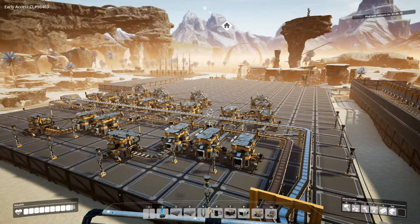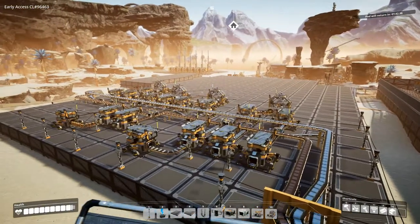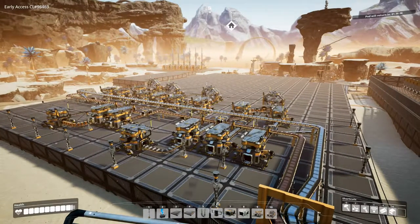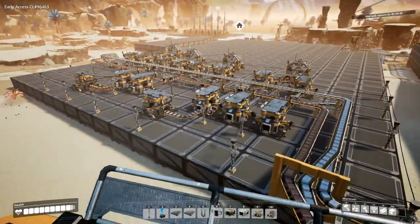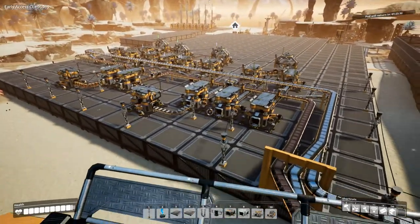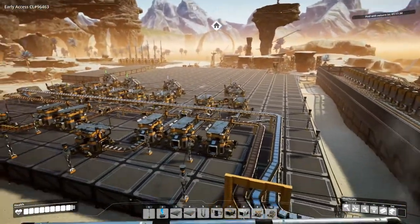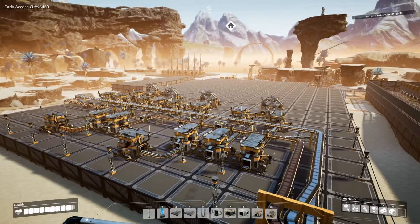Hey everyone, I'm Nog and welcome back to Satisfactory. We are starting pretty much where we left off in the last episode. I wanted to craft some steel ingots before this episode, but I decided that before getting on with steel, I really want to figure out how we are going to get products from the production line over to storage. I'll figure that out and set most of it up, then continue on with steel.